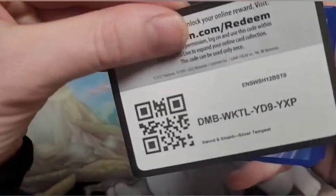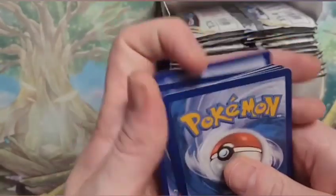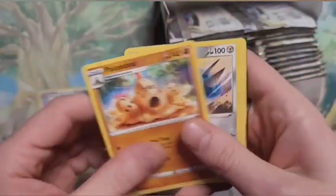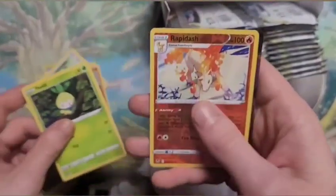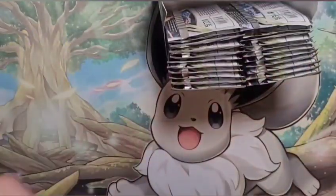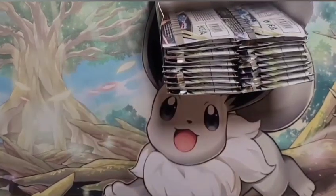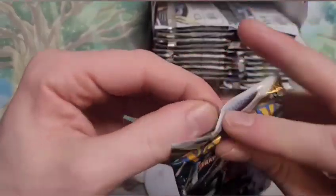Oh jeez, here we go — code card. Oh no, all right — Palpitoad, Petilil, Rapidash, and an Unown V. That's believable. Here we go — Regidrago — maybe we'll get another Regidrago.